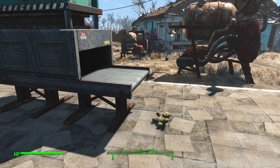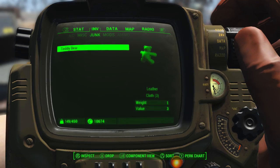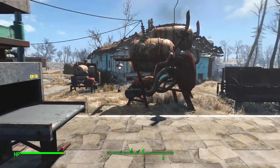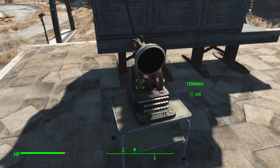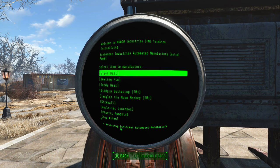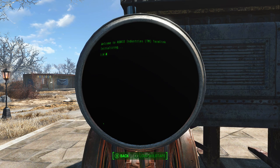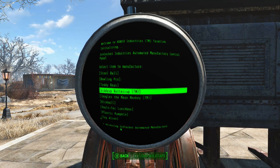One teddy bear has popped out the back. Except you'll probably notice immediately that a teddy bear contains one leather and three cloth, whereas to actually produce a teddy bear with this thing, you actually make a loss — it's not perfectly efficient. A teddy bear costs two leather and four cloth to produce, so by producing teddy bears you're not making a gain in components. So what's the point of this thing?